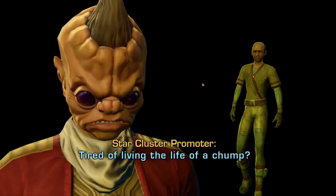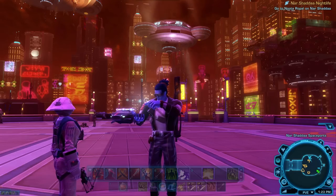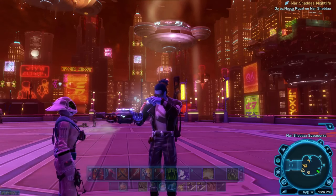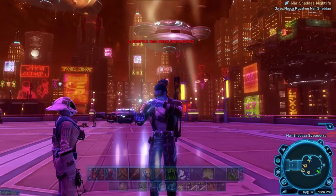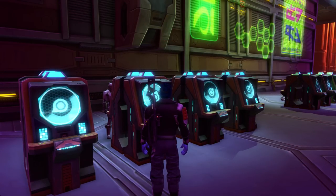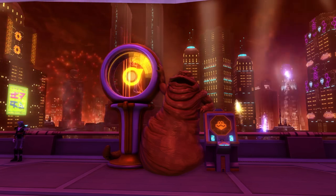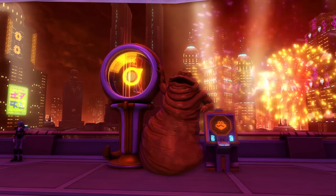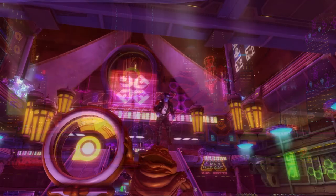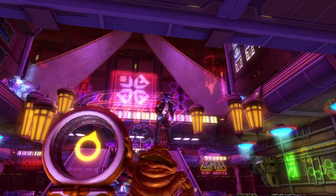The casino where the event takes place is located roughly in the middle of Nar Shaddaa's map — in the Star Cluster Casino on the Republic side and the Club Vertica on the Imperial side. Once you get there, you'll see a bunch of players playing with the slot machines. There are three types of slot machines: Smuggler's Luck, Kingpin's Bounty, and Emperor's Grace. What machine you play depends on what type of tokens you picked up off the ground for free while playing, or how many credits you want to spend, as some tokens are more expensive than others.